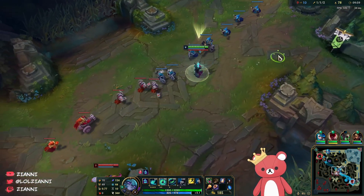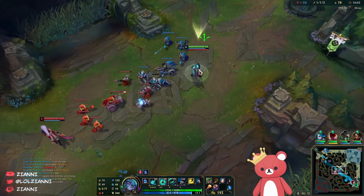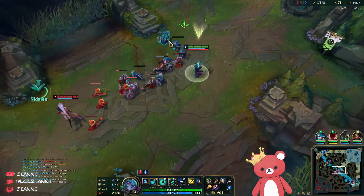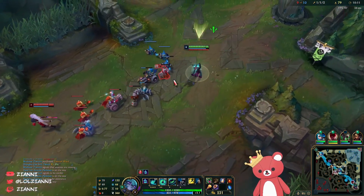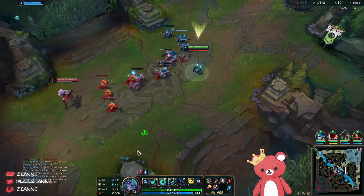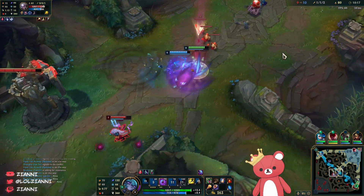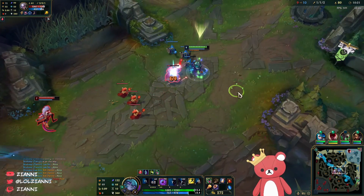We're just going to be waiting for ultimate — ultimate is kind of the bread and butter of Vex. If you try to fight without it it's still good, it's just not really going to set up plays much. Just waiting for her to finally break and hit a minion for once in her life. She's gotta walk up for the cannon here. Forced to flash — I could have technically flashed into her but I just don't feel like trading flash for flash.